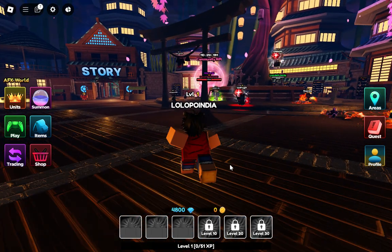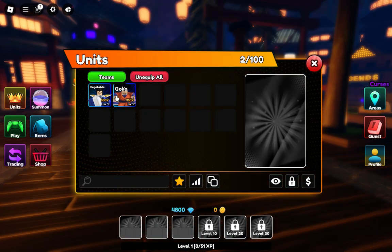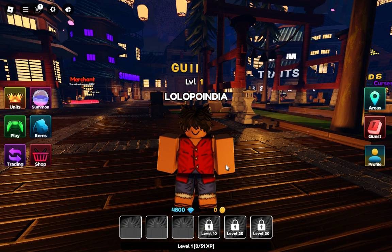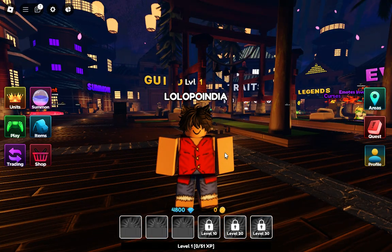We can go and summon some units here as well. I'm new so I have these two free units — Vegeta and Goku. I hope this video helped you guys, and I'll meet you in the next video. Till then, bye bye, see you!